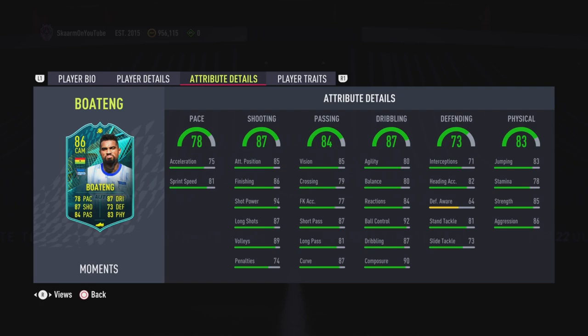He also has 87 curve to finish off the passing stats. Moving on to dribbling, he has 80 agility and balance, 84 reactions, 92 ball control, 87 dribbling, and 90 composure.